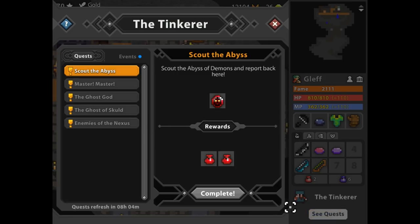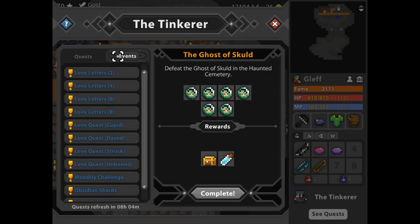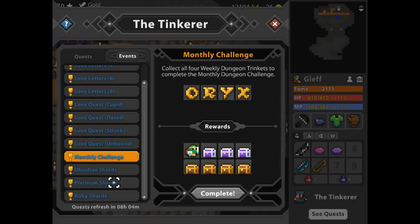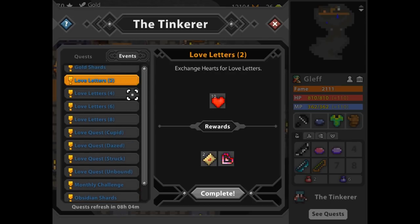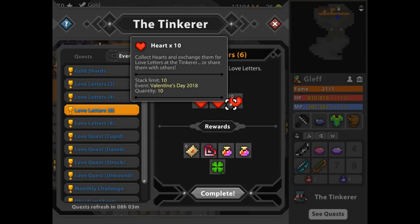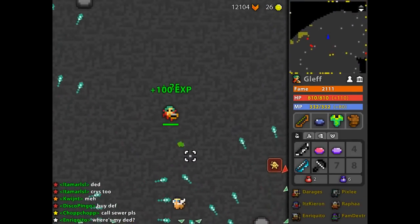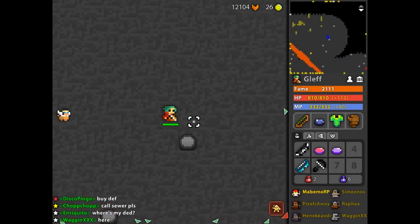They also redesigned the tinkerer. You can see the normal quests with the dungeons as usual, and there's a new tab called events where you'll find all the shards, love letters, the monthly challenge, and everything like that. This update also brings the end of hearts — hearts can't drop anymore. The last day for trading them in is the 11th of March, so that's 3 more days. I'll leave the link for the full update in the description because I can't cover everything.